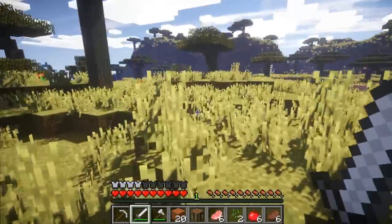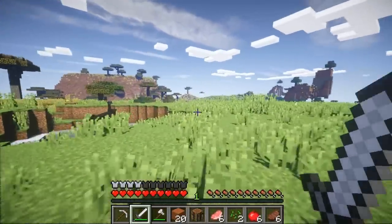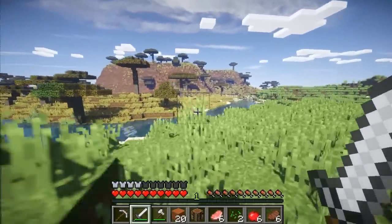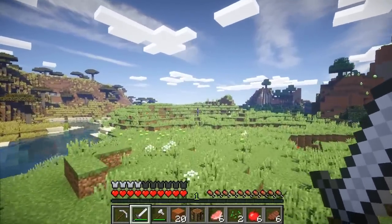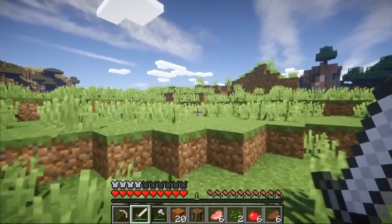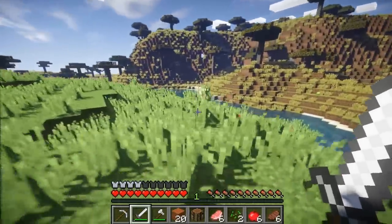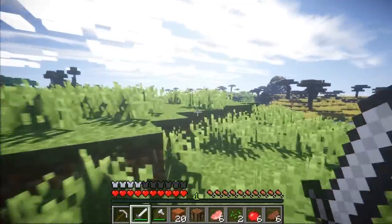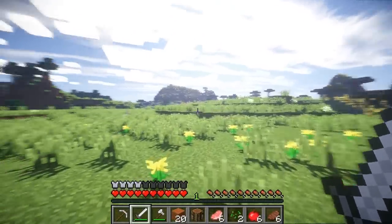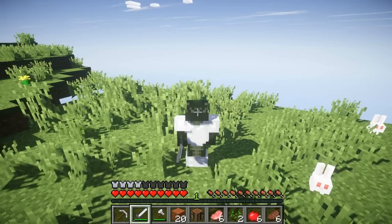I'm really excited for these biomes to be introduced. 4J Studios are at GDC — the Game Development Conference in San Francisco — and they could be discussing new features or the story mode, which is being created by Telltale Games, who are also based in San Francisco. It's been nearly three and a half months since Title Update 19, so hopefully we find out some news. The only confirmed thing for the update so far is custom flatlands. If you enjoyed this video, hit that like button and let me know what biome you want next — possibly the ice spike biome or the deep ocean biome, which should come with Minecraft console 1.8 and guardians. I've been Echo — have a great day, catch you next time!